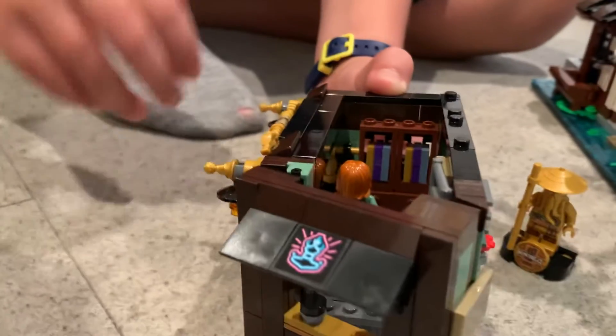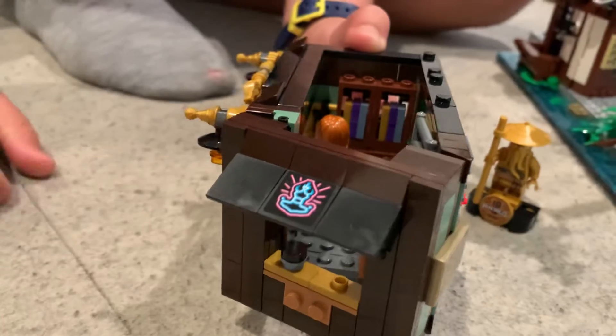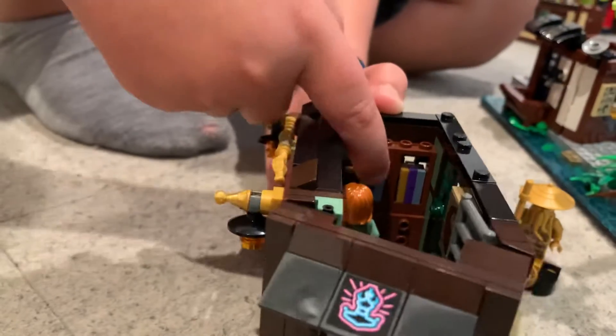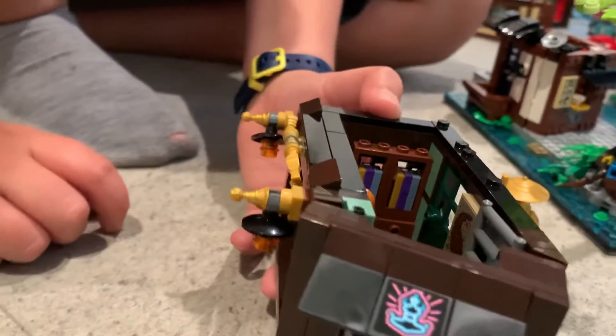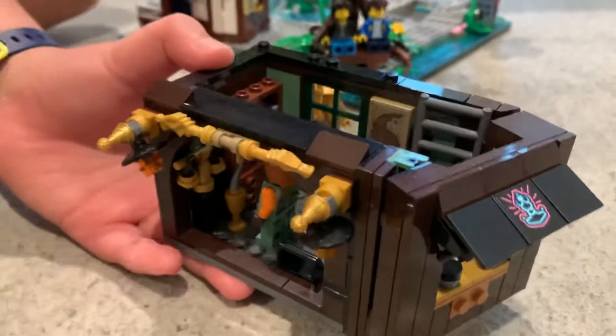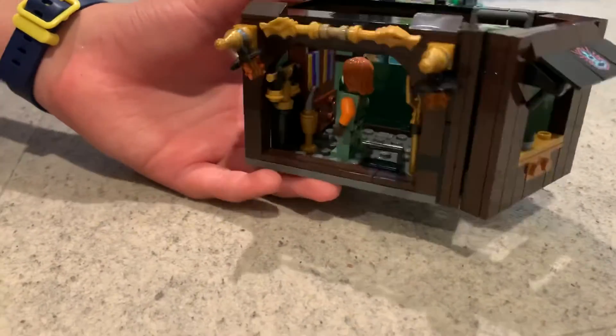That's an Easter egg because in the original season one and the pilot, there were little collectible Ninjago cards that you could play a little game with. And that is Ronan's Pond Shop. Here's the ladder to get up to the second level of that, which is, I assume, Ronan's house — I will show you that later.